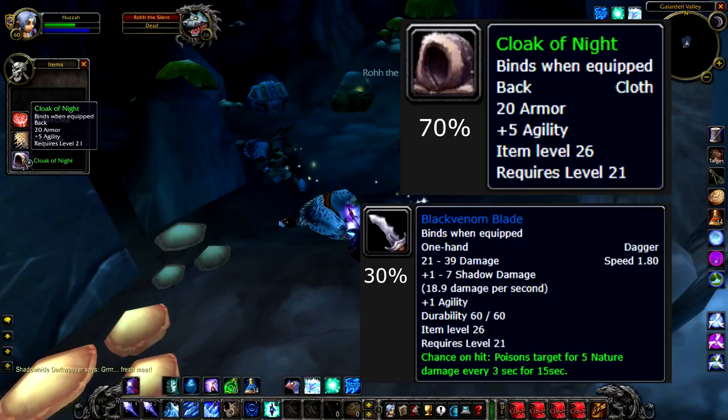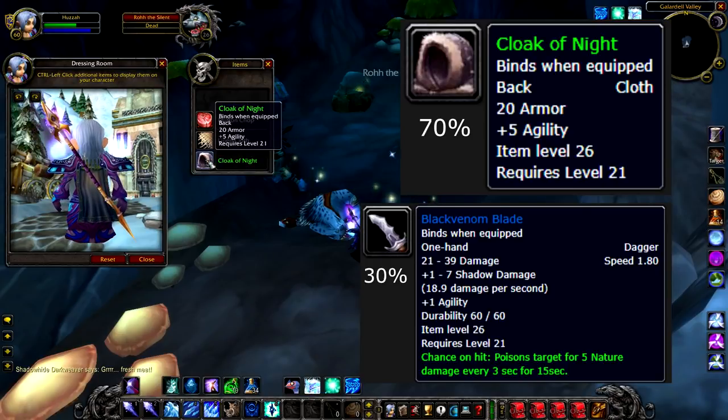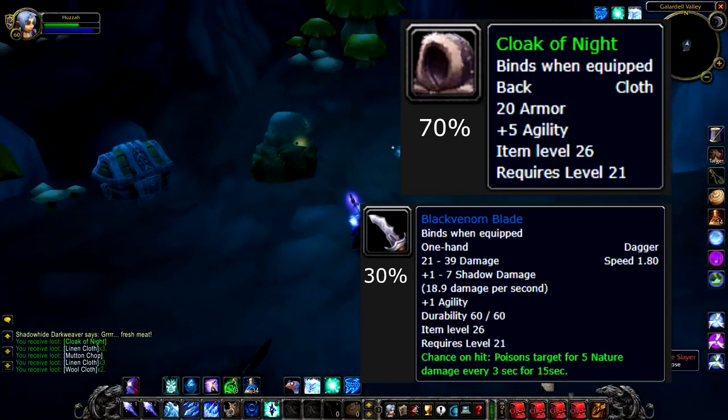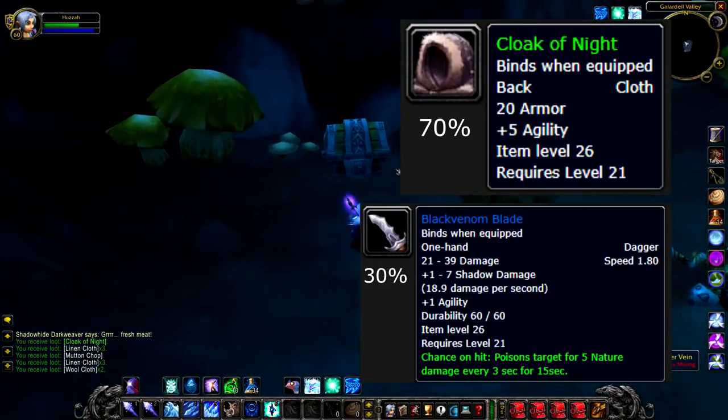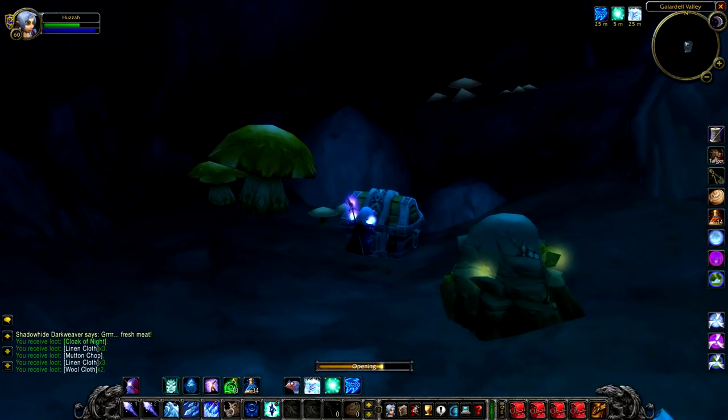Both are really good items. The Black Venom Blade is obviously what people go for as it sells really well — I love items that have poison or damage over time effects. As a bonus, he also often has a chest in the cave as well, so even if he's not there, normally the chest is going to be there. In this case I actually got a ton of really good loot, so if you're in this area definitely check to see if this guy's here.